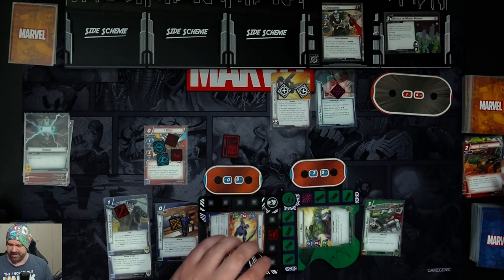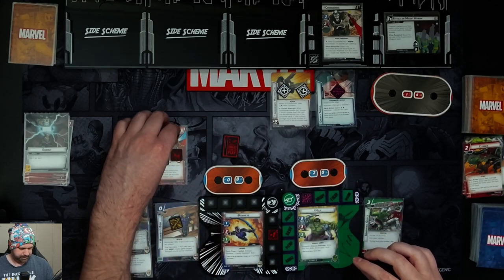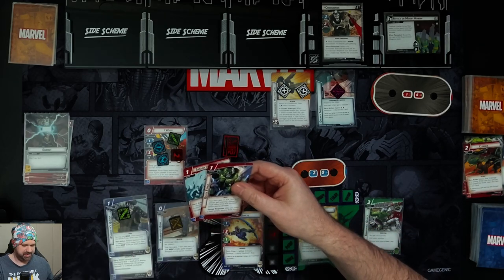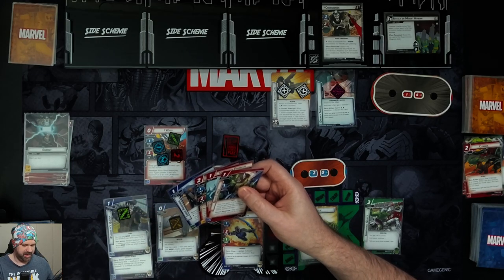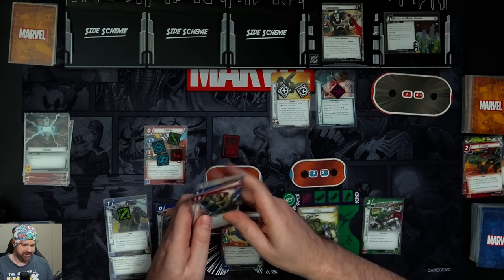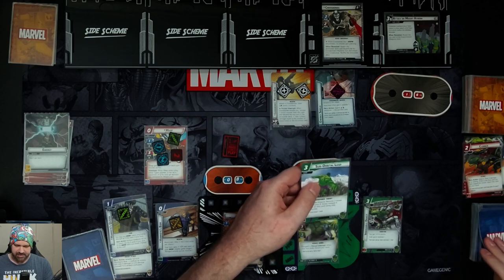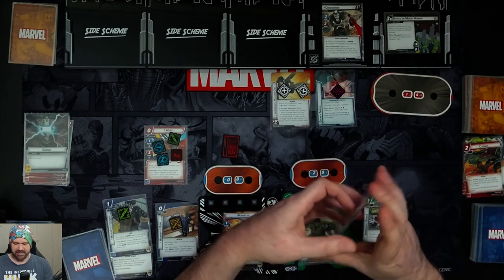Hawkeye gets five cards: Brute Force, Smash the Problem, Sunfire, Expert Marksman, and Endurance. Hulk gets four cards: Suborbital Leap, Clobber, Thunderclap, and another Thunderclap.